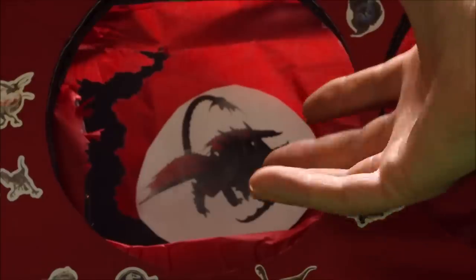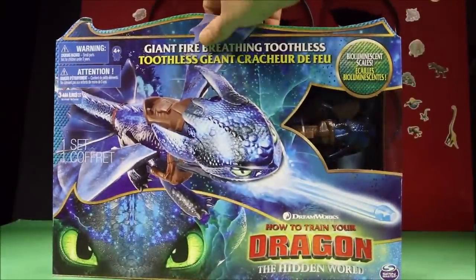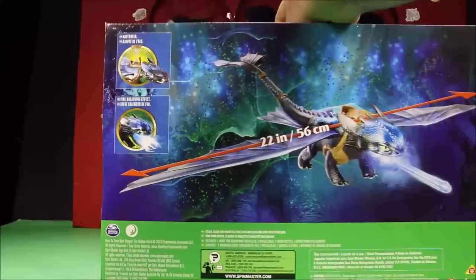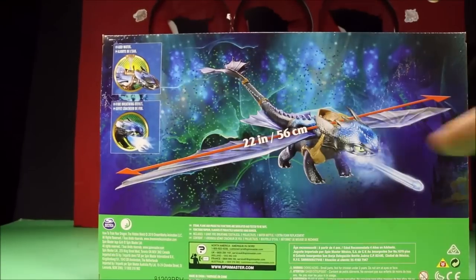What was in there? We've got the giant fire breathing Toothless! It says add water fire breathing effects. Cool.